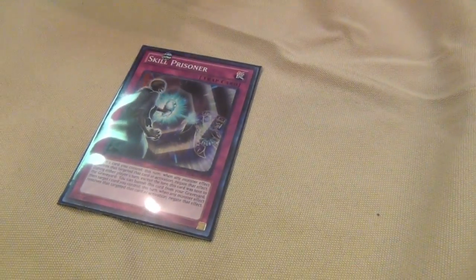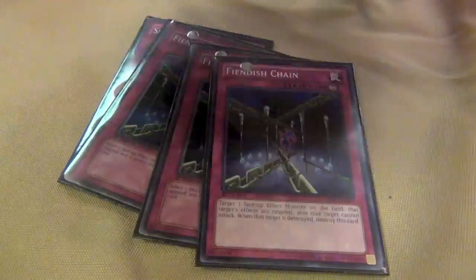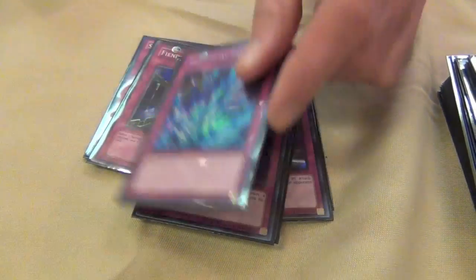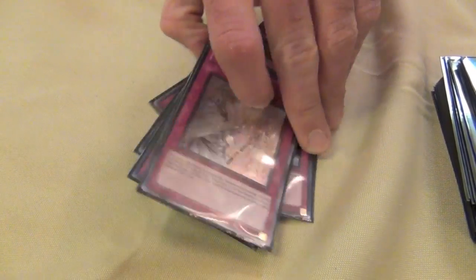Traps: 1 Skill Prisoner, 3 Fiendish Chain, 2 Mirror Force, 1 Bottomless, 1 Infection, 1 Black Horn of Heaven, 1 Torrential Tribute, and 1 Silent Mourning.